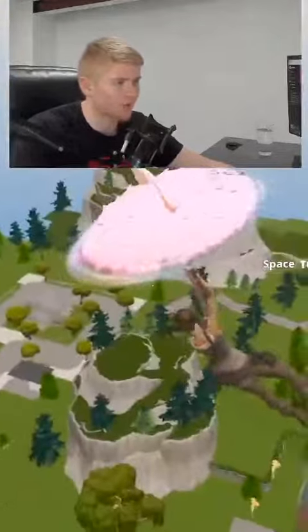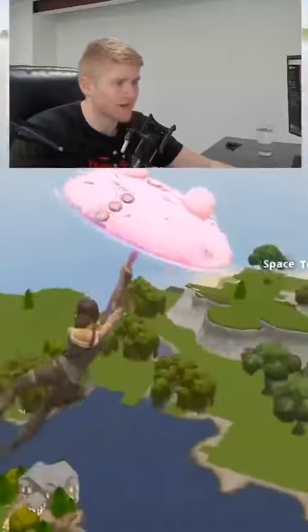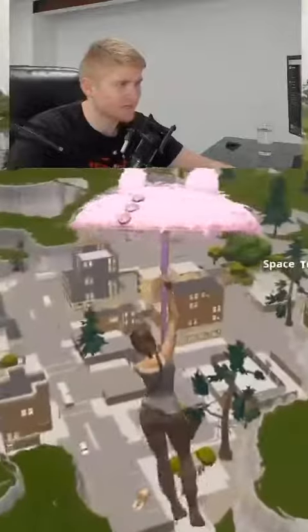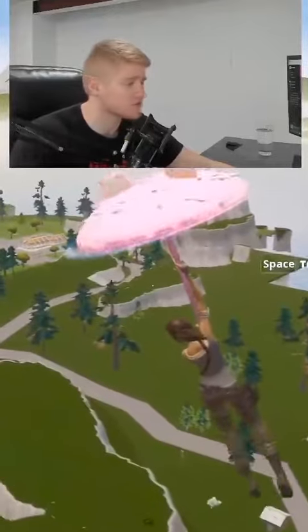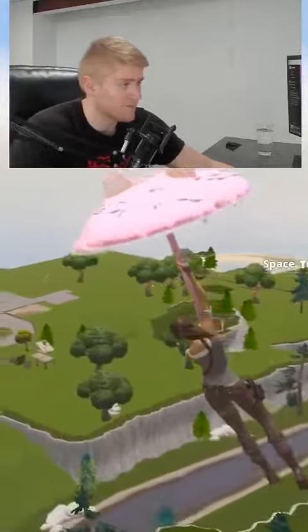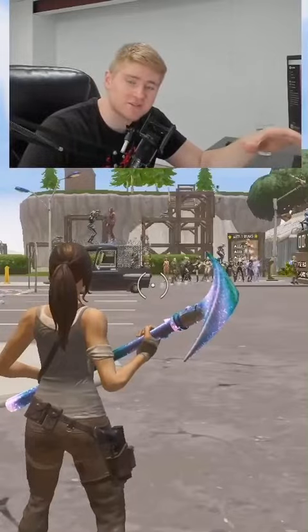When you load in you can see the whole entire old map. Obviously it's a little laggy right now, but there's Loot Lake over there, Anarchy over there, Wailing — we had Dusty right here, Tilted, Greasy over there, Snobby over there, Haunted, Junk — every place is here. It's just closer together, but it's still the old map. The attention to detail was insane. Make sure you check out this map — the code is on the screen.